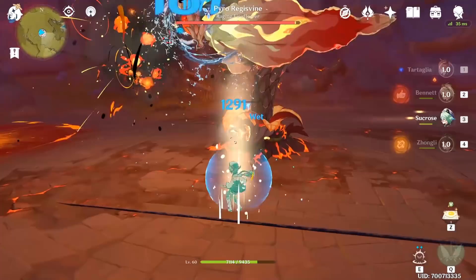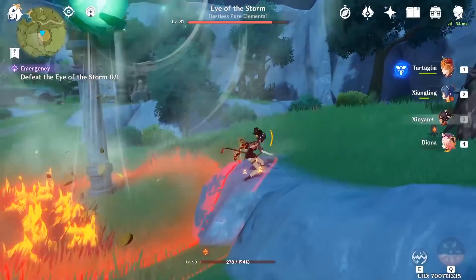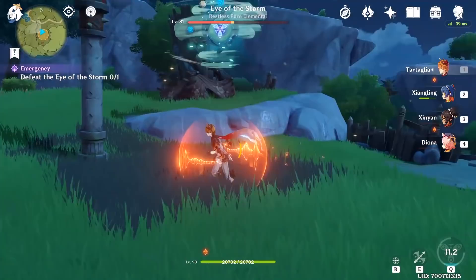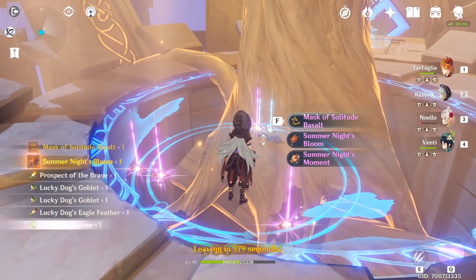It's also important to note that these reactions don't necessarily require using every single character to produce one large damage number — they can be used in a more flexible way. So even though Bennett, Mona, Sucrose, or any other Anemo or Geo character can provide stat boosts for bigger damage, you only really need two characters with their respective elements for either melt or vaporize to take advantage of these powerful reactions. If you want to find good builds for amplifying reactions, make sure to follow us on Twitter — link in the description.